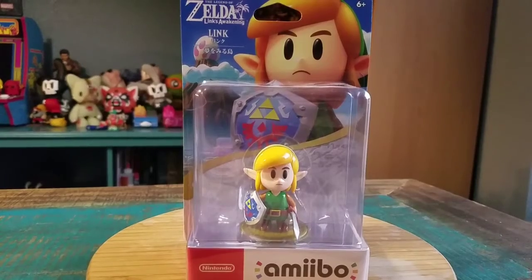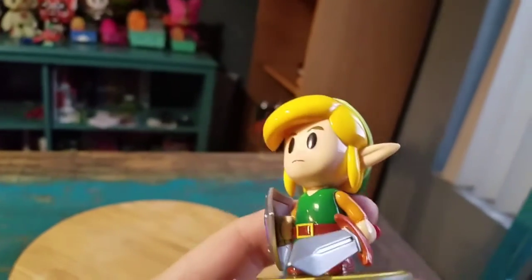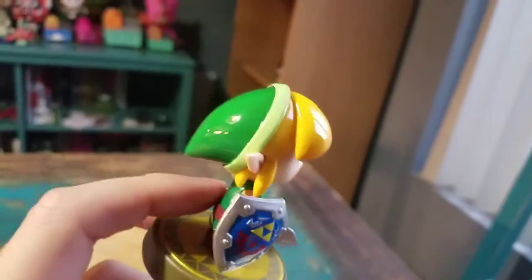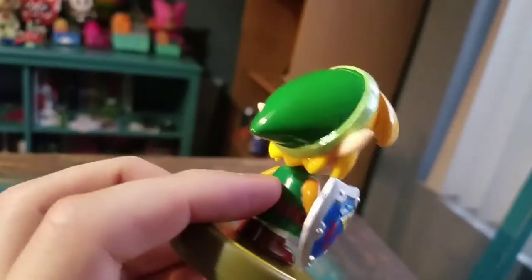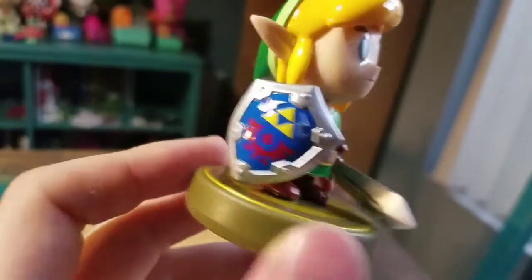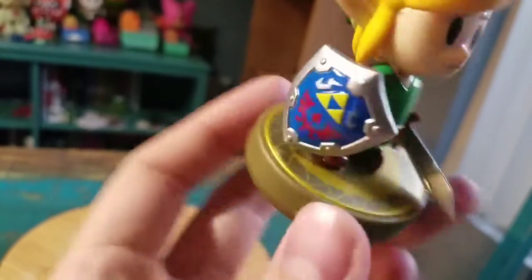So let me go ahead and pull Link out so you guys can see him up close. This is such a cute little variety of Link. He's just got the regular cartoon-style eyes. He does have his little blonde hair and sideburns popping through his elf ears. Little green cap. He's got the Hylian shield there. Sword. All that fun stuff. Little base there, the rest of the amiibo.